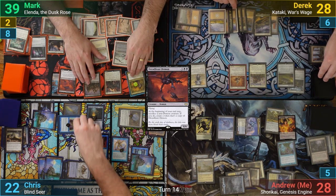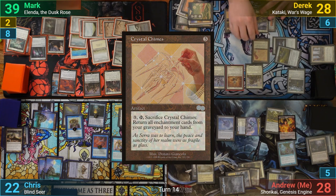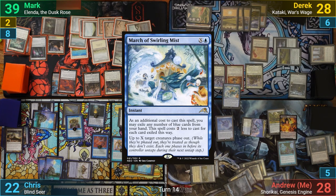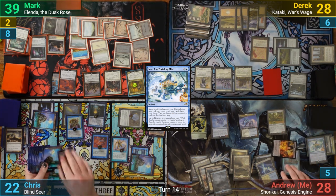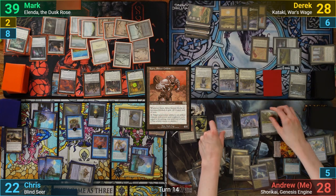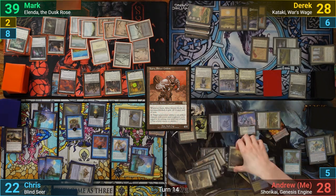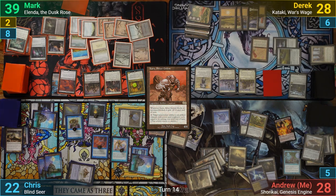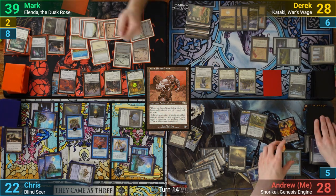Derek pays for his artifacts and draws. He plays an Esper Sentinel, a Sol Ring, and a Crystal Chimes, and then passes. During his end step, I use March of the Swirling Mists on Kataki. I draw and play a Plains. I then crew up the Caravan and use the Caravan to crew up the Mindlink Mech to make it a copy of the Caravan, and follow up by casting Karn's Silver Golem. With Karn coming in, I get an Intruder Alarm trigger, and responding to it I have Karn make Shorakai into a creature. At this point, I've assembled a combo, which allows me to tap my two Cultivators making two mana of whatever I want, and then activating Shorakai for one, making a Pilot, and then untapping all of my creatures. I'm able to do this and continually loot through my library as much as I want until I want to stop.